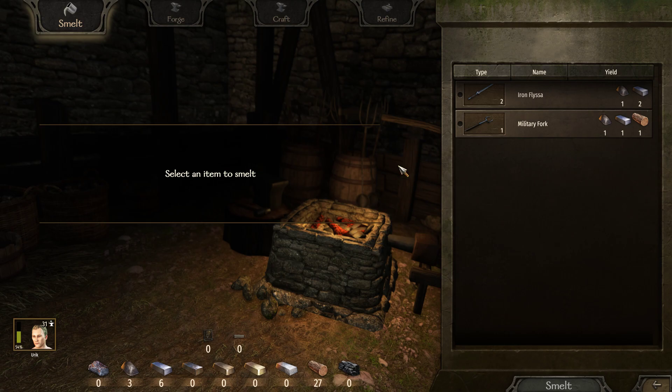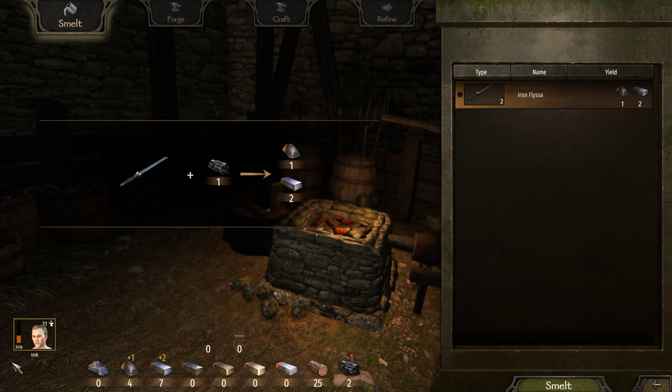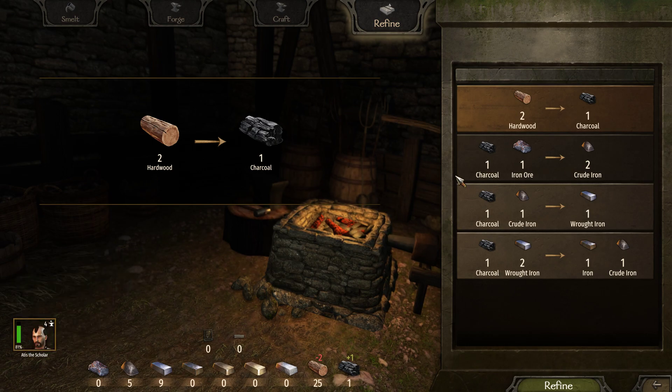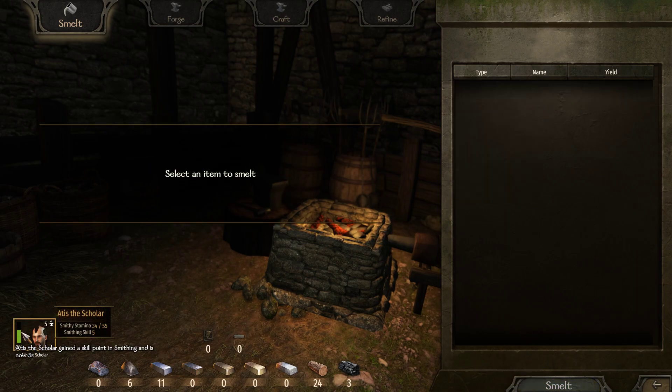What I mean with that is when you smelt stuff - first we're gonna create a few more charcoal by refining. When you smelt stuff you might get a proc to get a better recipe. We're actually gonna tell this guy to smelt because he's got such a low blacksmithing level he can't efficiently make charcoal. If we click this yeah, to switch to your companion just click - you have to have him in your party of course. If you look at us we have the first perk already so when we're making charcoal we can take two hardwood and make three charcoal. But our companion can only make one, so we're not gonna have him making charcoal. However, we can have him smelting just to spend that stamina, because stamina is required here.